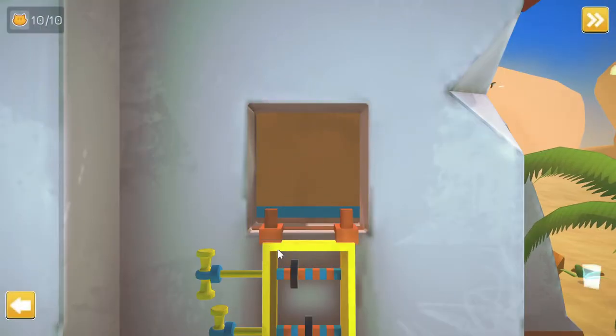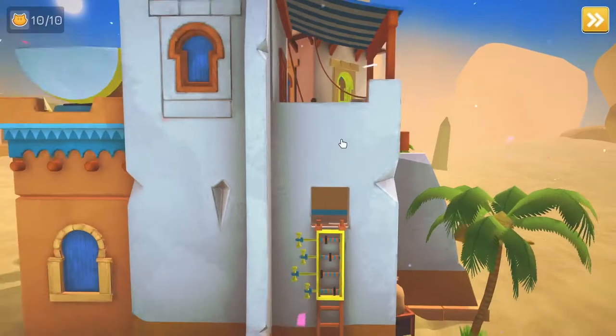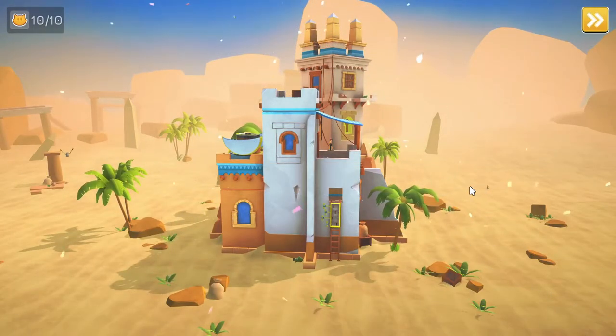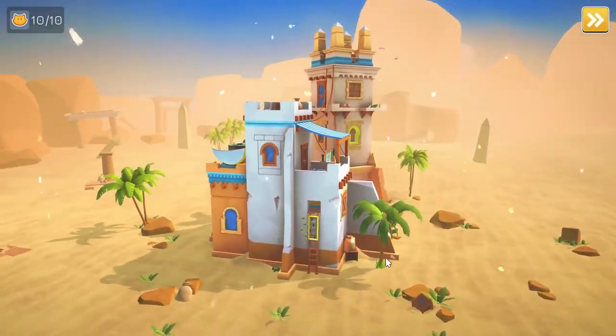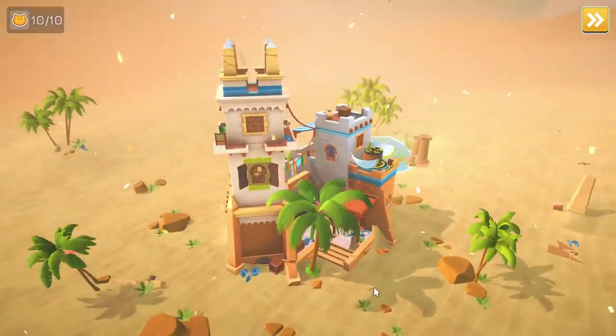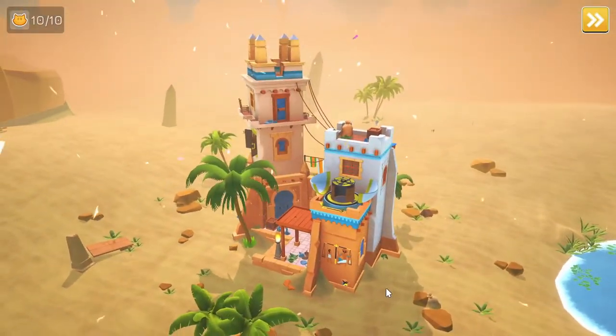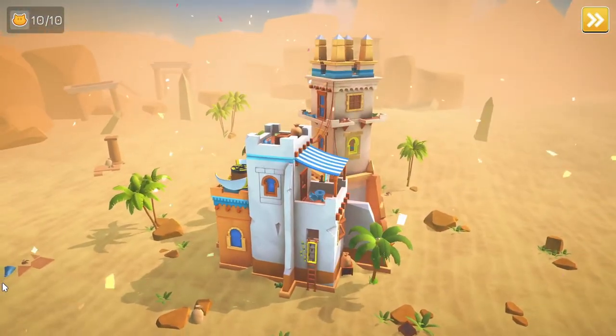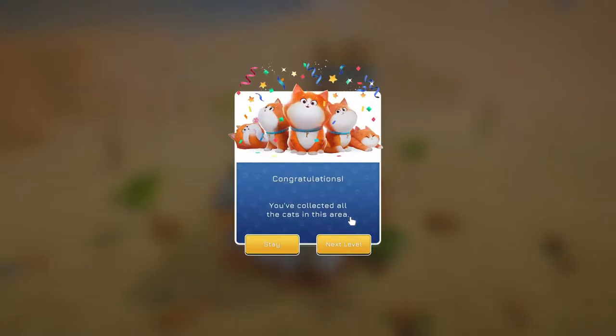You can choose to stay in case you haven't found all the collectibles — you can choose to stick around even after finding all the kitties. That's really nice because in some games it just forces you to move on. Here you get the choice to stick around and complete whatever you need, or just hang around and break things. So anyway, we are going to move on. Next level.